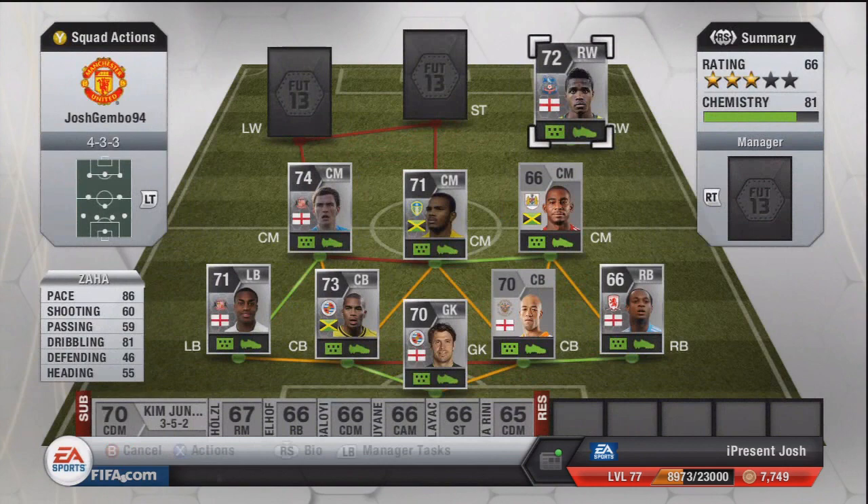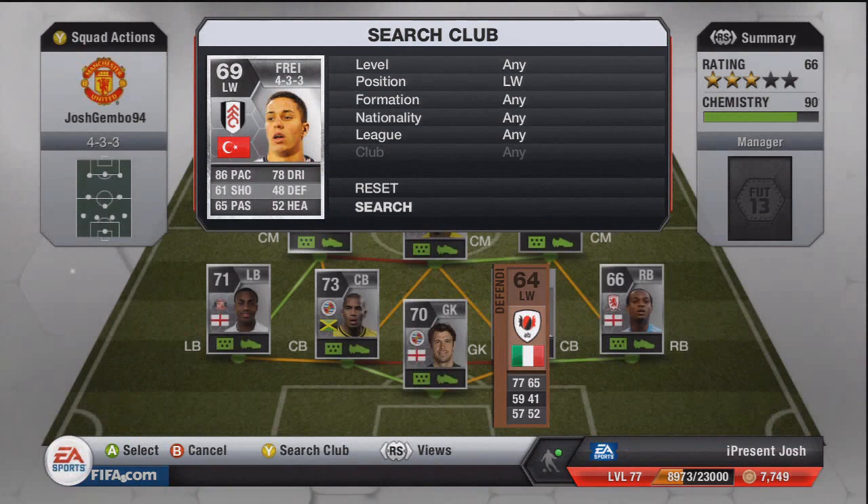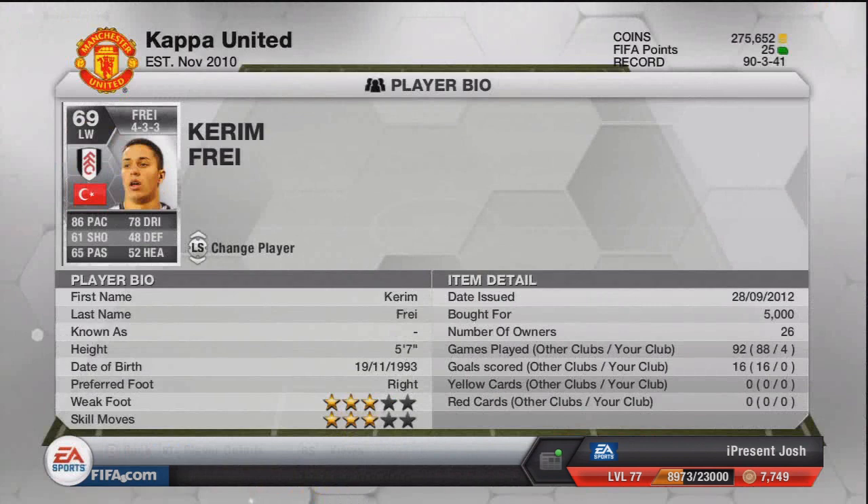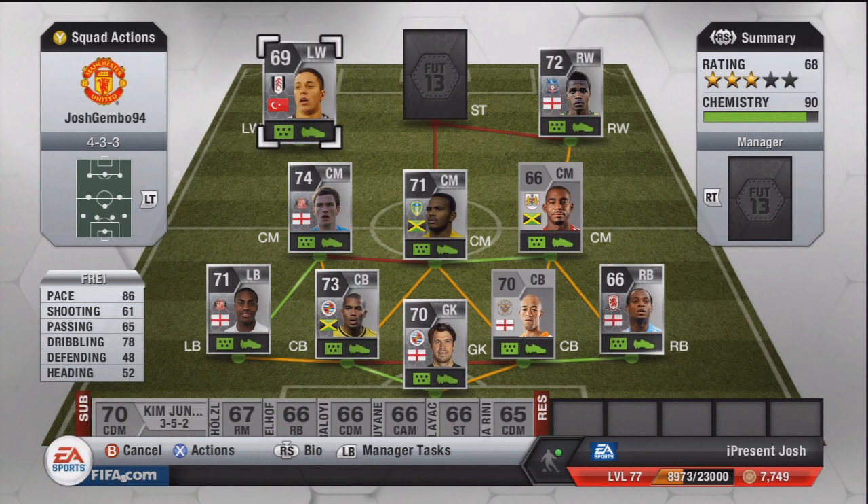Moving on to left wing is Kerem Frey — normally a left mid. He used to be a bronze CM and now he's a silver left wing; no idea how he changed that much. 86 pace, 61 shooting, 65 passing, 78 dribbling — some really nice stats there. Only a 69-rated card, but a very good player. Still scored no goals, which is quite unfortunate, but he did set up quite a few of the goals. 5 foot 7 tall, 3-star weak foot, 3-star skill moves, and 5,000 coins in 4-3-3 — quite expensive, but a lot of BPL players are pretty overpriced at the moment.